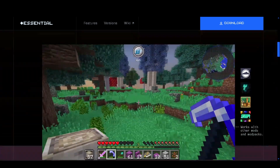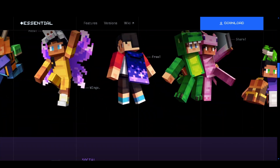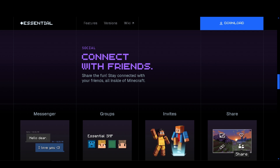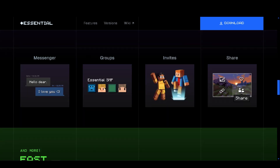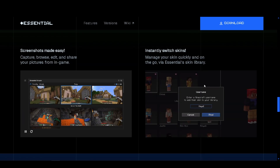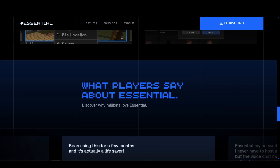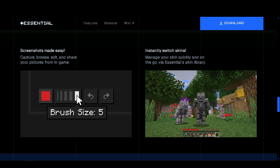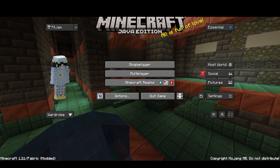First up we got Essentials, and I'm pretty sure it's the most popular option out there. You can do mods in Minecraft, connect with friends — it's like social media inside of Minecraft. It's very easy to set up; all you do is download the installer, install it, and just press play.